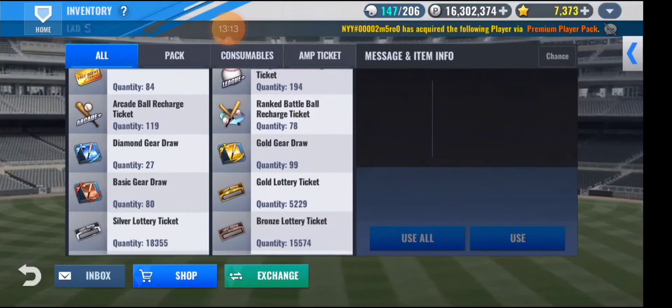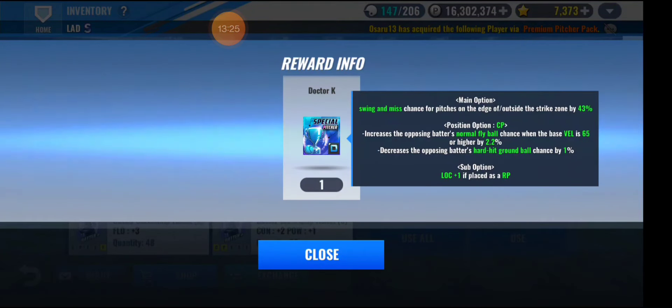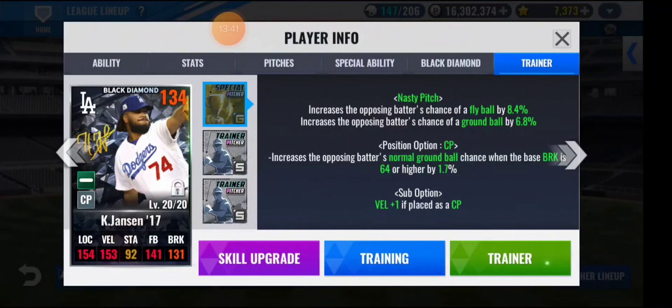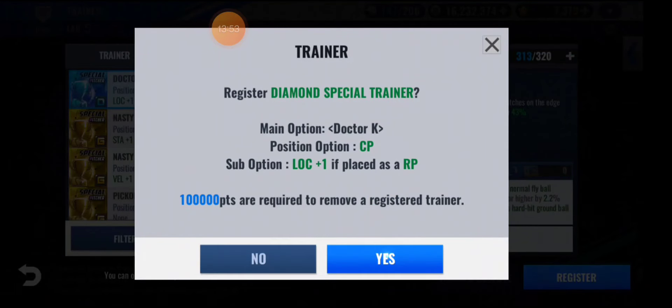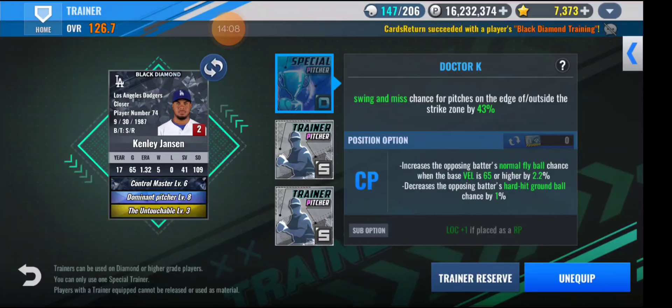Let's open the diamond trainer — come on, give me a usable one. Please do not give me pick of expert or LH fielding. Tuck-toke for CP, closing pitcher, Bel 65. My closing pitcher definitely has Bel 65 but I'm not sure what else he has. He's got nasty pitch — of course I'm going to change it. All position options are activated so maybe this tuck-toke will be good for him. He has control down untouched — maybe I should try skill changing him.